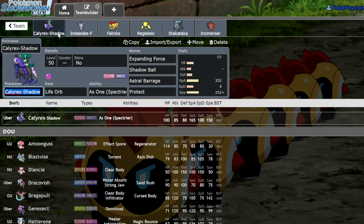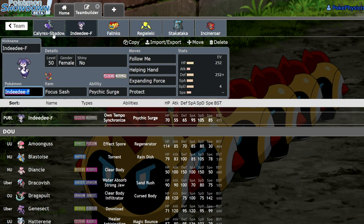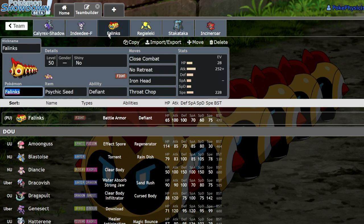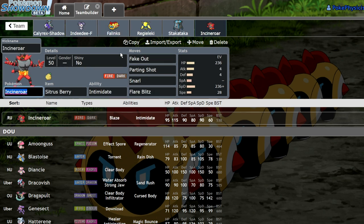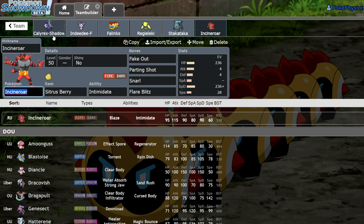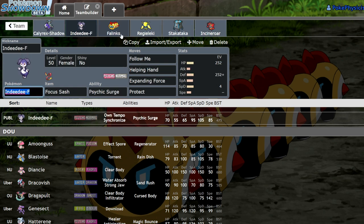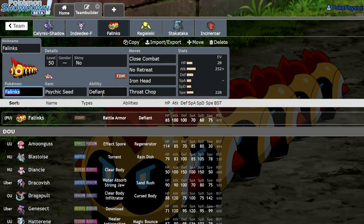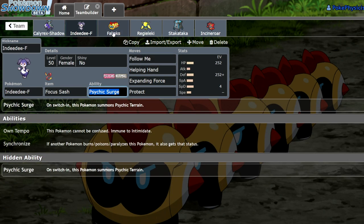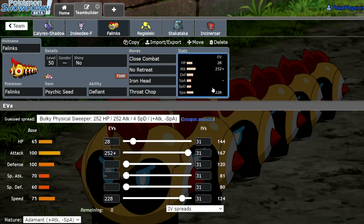So what does Phalanx do? On Calyrex Shadow teams, they typically tend to have a Mienshao because Mienshao cannot be faked out or intimidated, and it actually allows them to better deal with opposing Incineroar. My idea was: why would I have Mienshao when I could lead off Indeedee and Phalanx, baiting the Incineroar lead, getting a free Follow Me into a No Retreat, getting plus one from Defiant and plus one in all stats from No Retreat, and then just hitting everything with Close Combat?